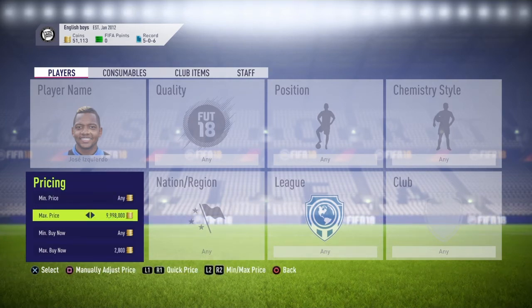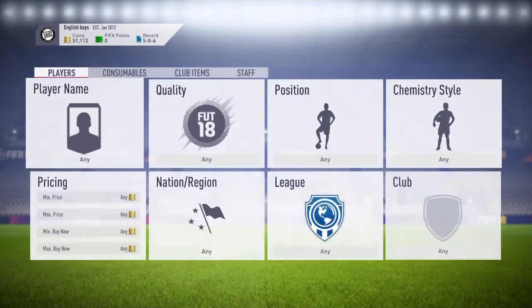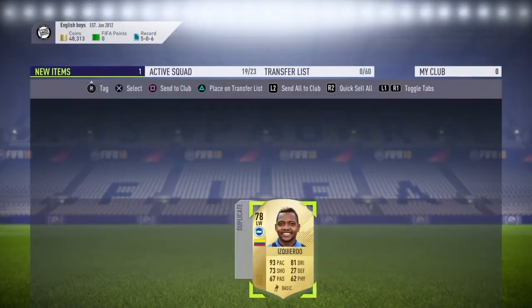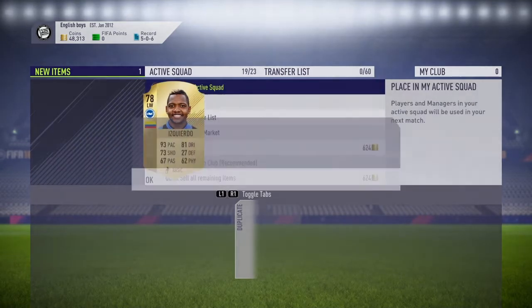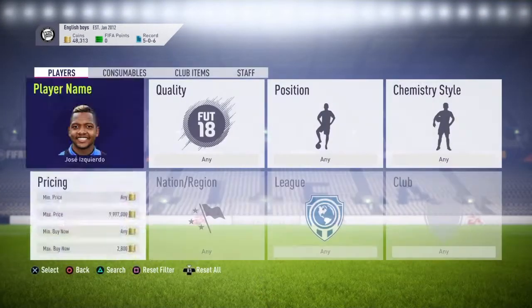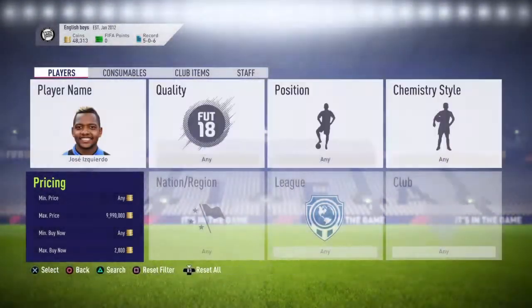I put it at 2800 and let's try and get a snipe — wow, first attempt! And there we go, just like that we've already got a snipe — 400 coins profit after tax, you're making about 250 coins. This guy pops up an insane amount — look, already another one! You can pick him up — I picked one up earlier for 1000 coins.